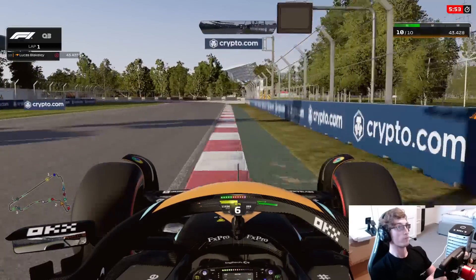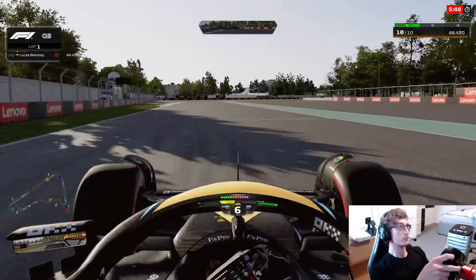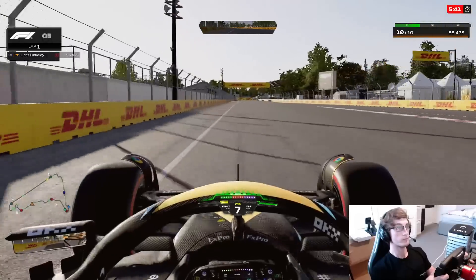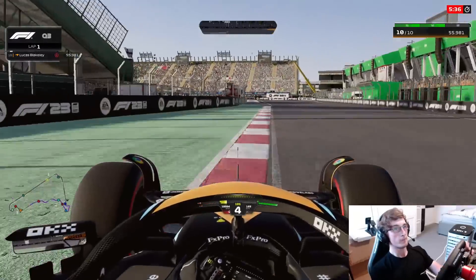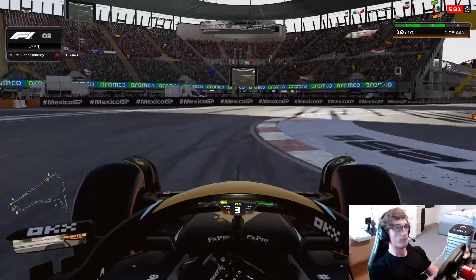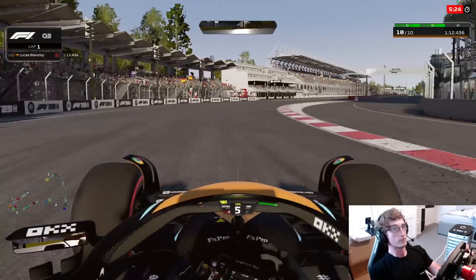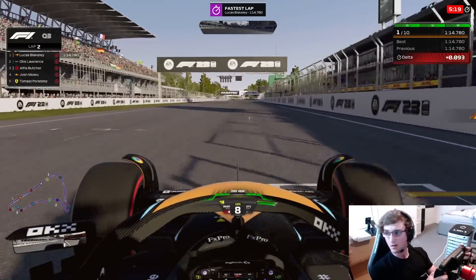Now trying something new for the very first time in Q3, which is always an interesting experience. Nice and clean through the middle sector, coming now to get DRS open. Where we're going to be coming into sector 3 is a 9-8 split, which is nothing good. Heading through sector 3 — getting that rotation, not quite setting up the exit perfectly, and we get a horrible exit out of there. One more corner to negotiate and we're going to try and tuck ourselves into the line.